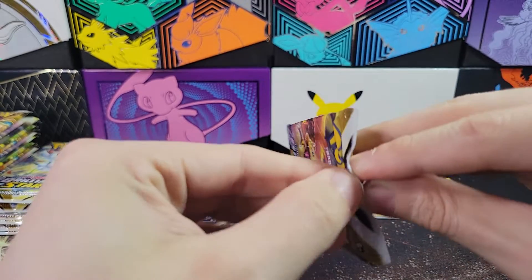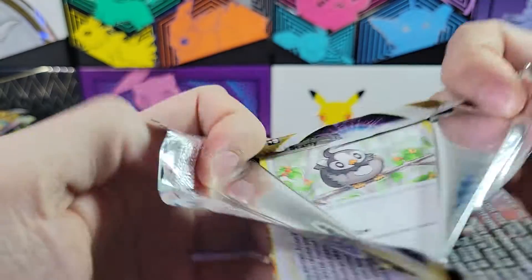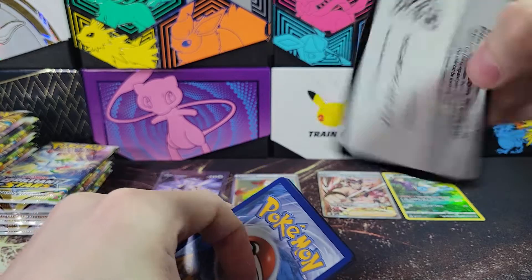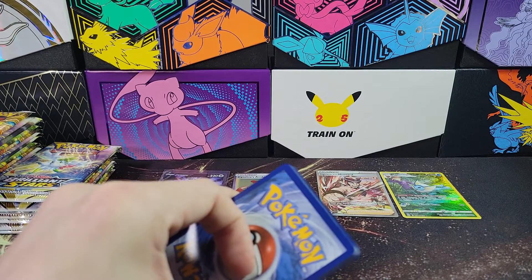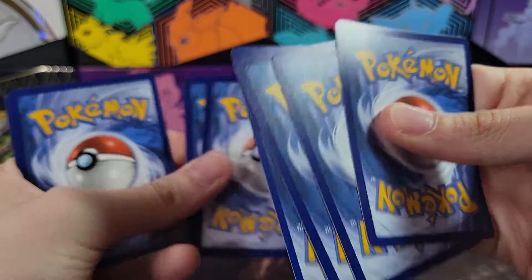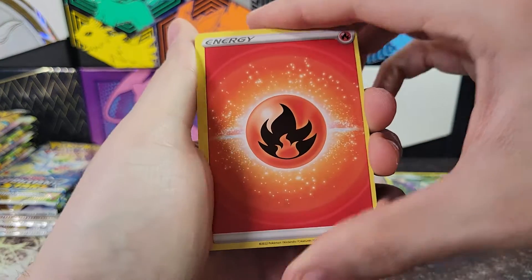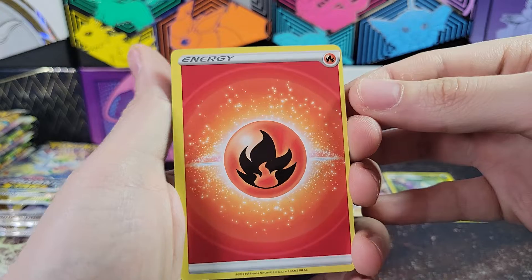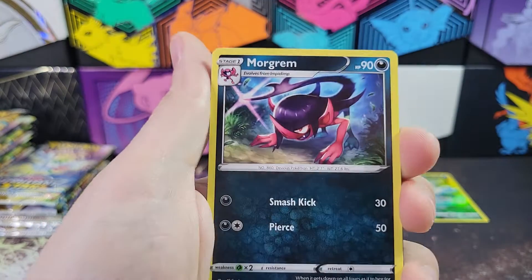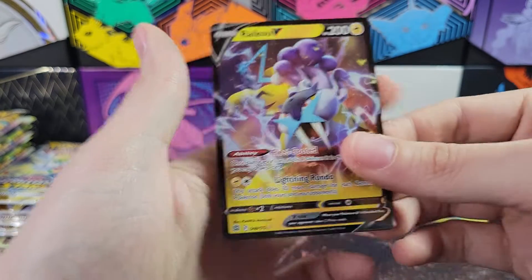So two regular set hits and two Trainer Gallery hits so far. And our regular set hits have been very good. In terms of rarity, there are better cards than Cynthia's Ambition, but in terms of rarity, that one is pretty darn good - it's the Rainbow Secret Rare. Wow, look how off-center that card is. Good thing it's just the energy. Tropius, Ultra Ball, Morgrem, Claydol Reverse, and a Raikou V.